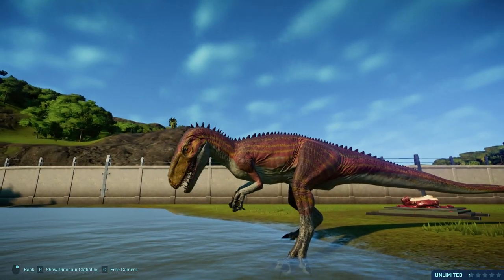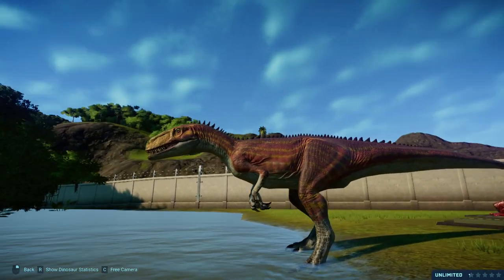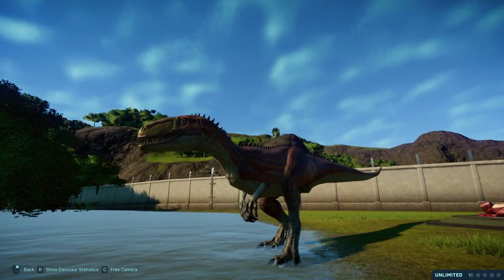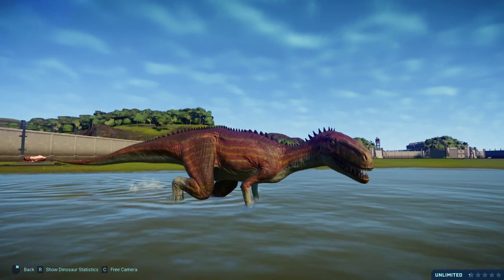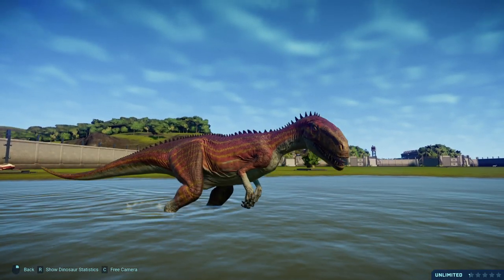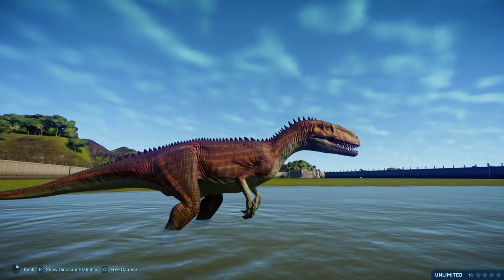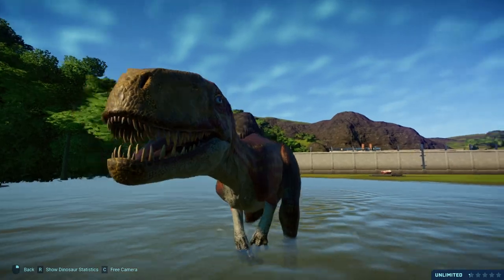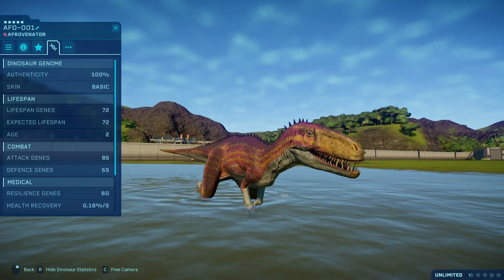One thing the Allosaurus model has is this darkened texture around the legs and the upper quadrant of the body. On other mods I used Allosaurus for, like Megalosaurus, it didn't look as desirable so I had to remove it — but on the Afrovenator I think it looks good, so I decided to keep it in. And here's our African hunter, the Afrovenator.